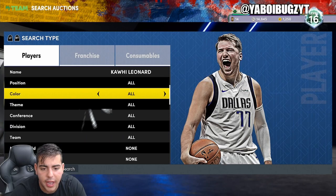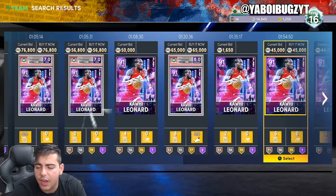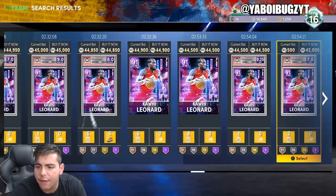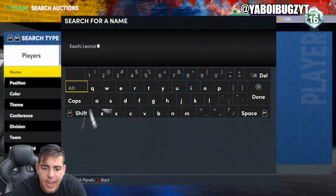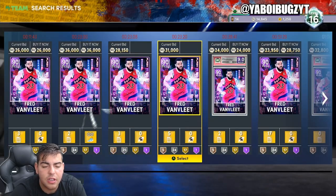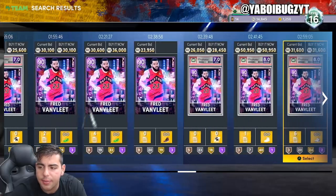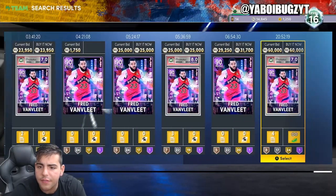Kawhi Leonard amethyst is up to 50K and he's an amethyst, guys — look at this, 56K, 65K, 45K, 44K. Dude, this card was 27K and he's at 40-something K, it makes no sense. He's an amethyst. Same with Fred VanVleet — the man was literally 15K, maybe even less, and he's up to 20-something K. It makes no sense. You gotta keep your eyes on players like this — they're hype pieces, they're good cards, people love them. He's up to 25K.